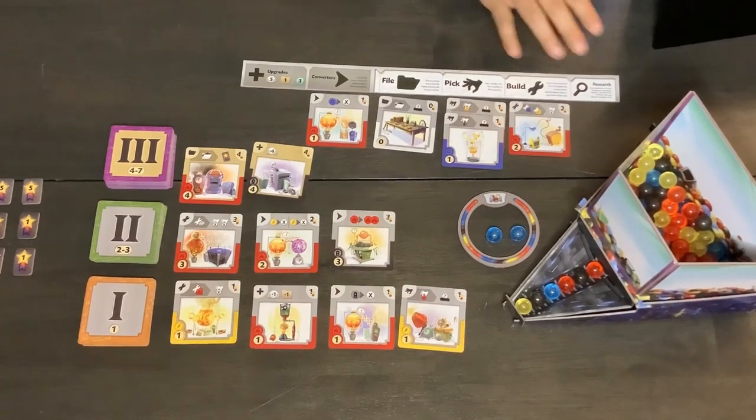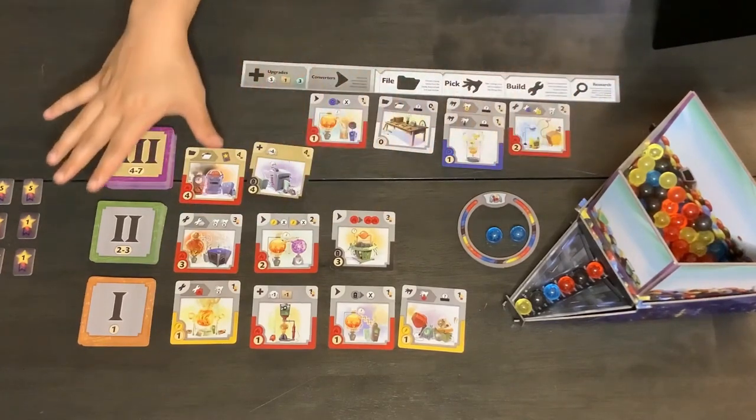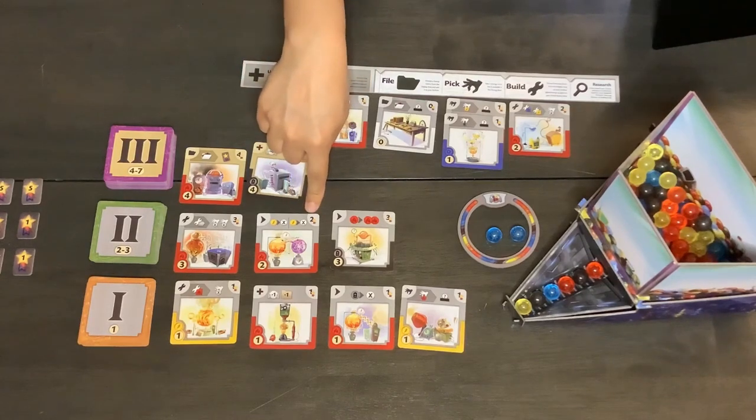For example, I have this set up here with an example dashboard and example display. What you have to think about is what card do we want to buy? We might be thinking of one card here, but remember that we can only use each card one time.